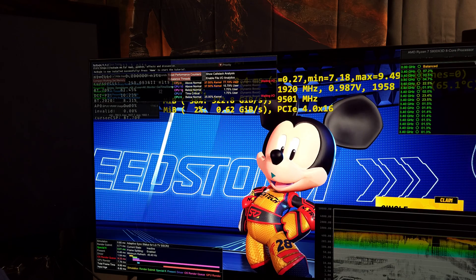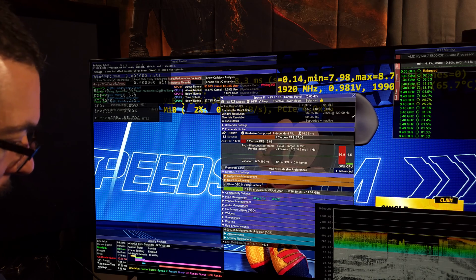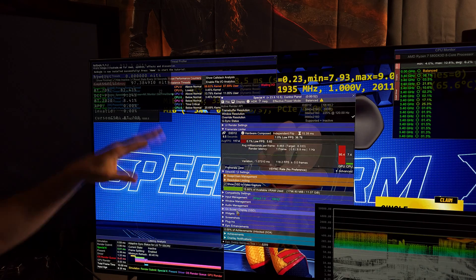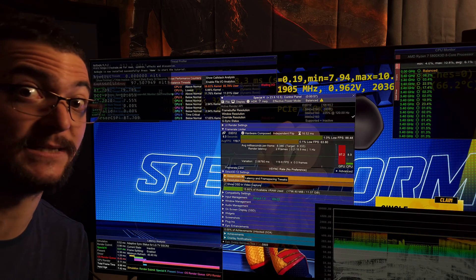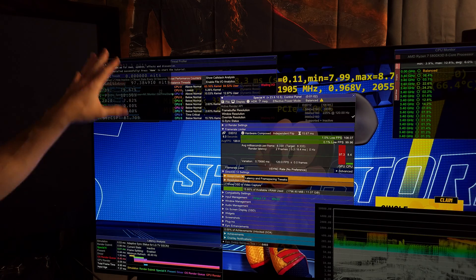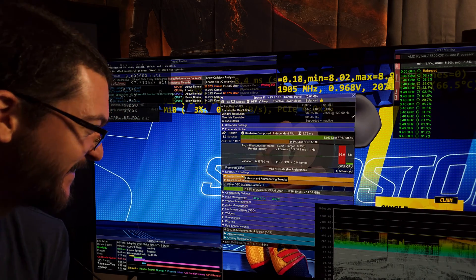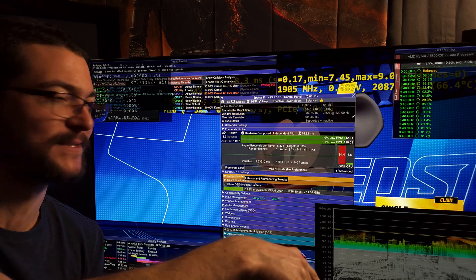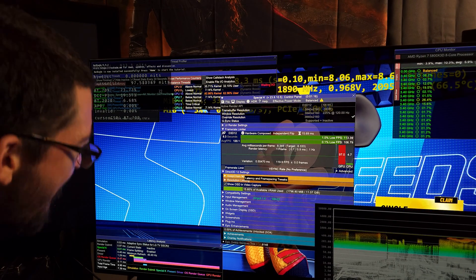All you have to do when you open the game with Special K is hit Ctrl+Shift+Backspace — the delete key on your keyboard — and you will see this menu. You see a bunch of stuff that I have opened from Special K because this is a very advanced tool. We have so much monitoring — this is just absolute insanity. If you want to play your games like this, it's just crazy. Sometimes I like to play games with MSI Afterburner numbers in the corner, but this is just madness. Monitoring madness right now.